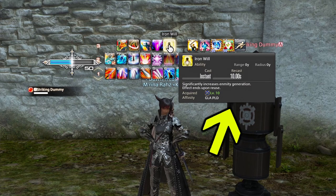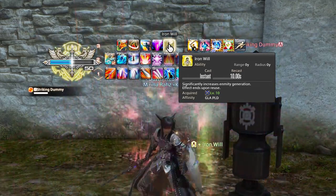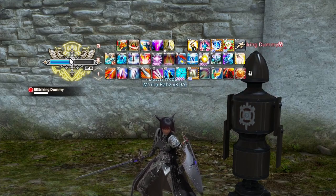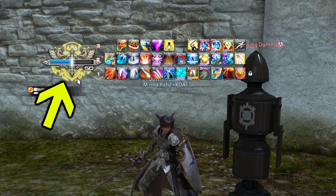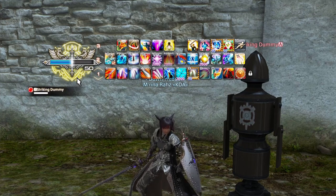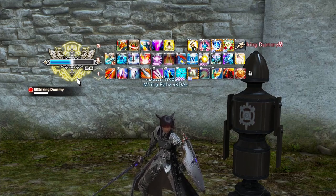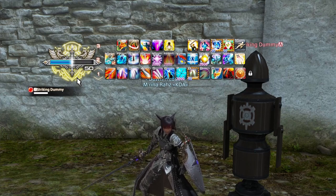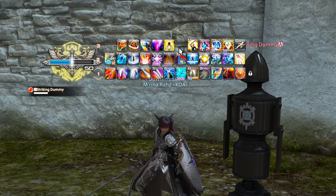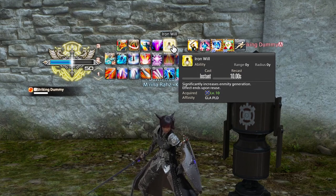And now, Iron Will. Just like all tanks, every tank has a single button that increases their enmity generation — Iron Will is the one for Paladins. If you're using the standard Oath Gauge layout, you'll have a golden glowing sigil behind your Oath Gauge to indicate that Iron Will is up. If you have your gauge in the more simplistic format, you'll also get an indicator telling you that your tanking buff is up. You're going to want to have that up whenever you are tanking in a dungeon or a raid, because this is what allows you to hold your aggro.